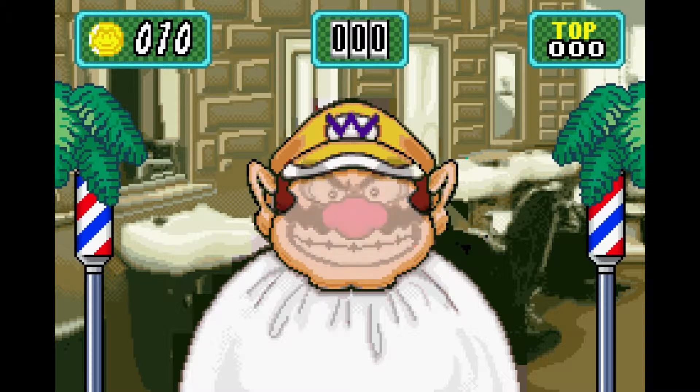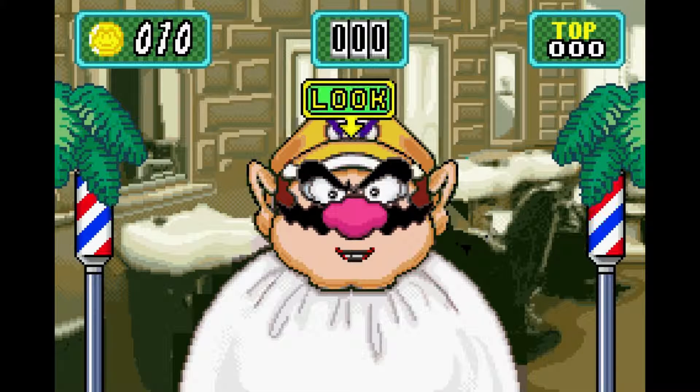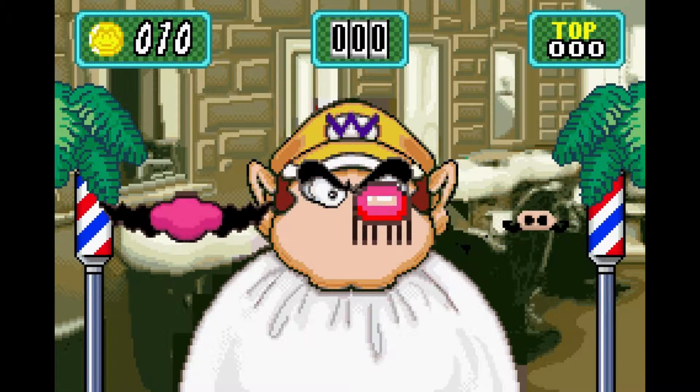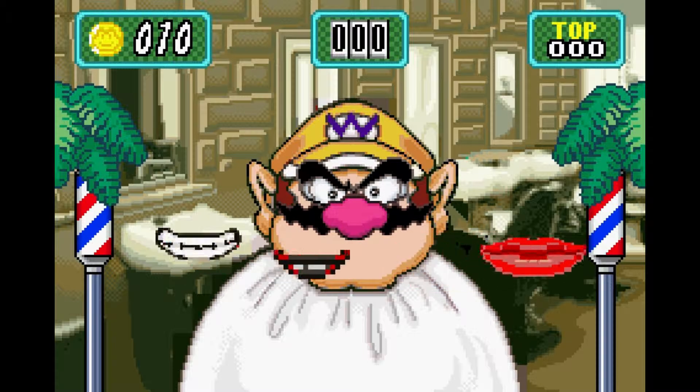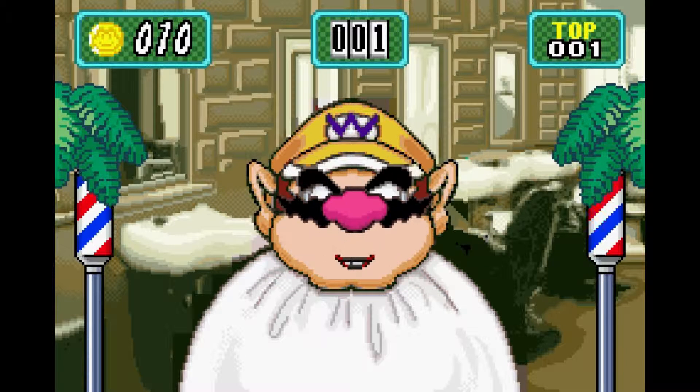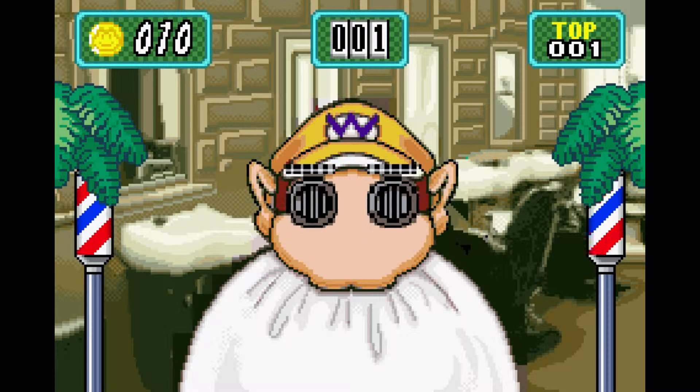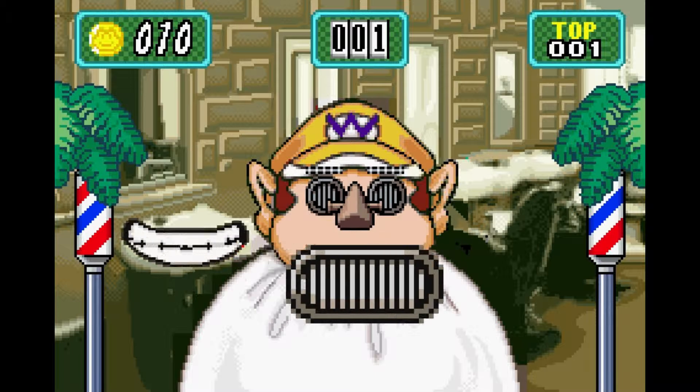It's basically face match. The faces are so ridiculous sometimes. So you gotta pick the right face and press A — and boom, that's how you get your points. Sometimes the faces will either be really similar or go really fast, so make sure you remember what the face is.